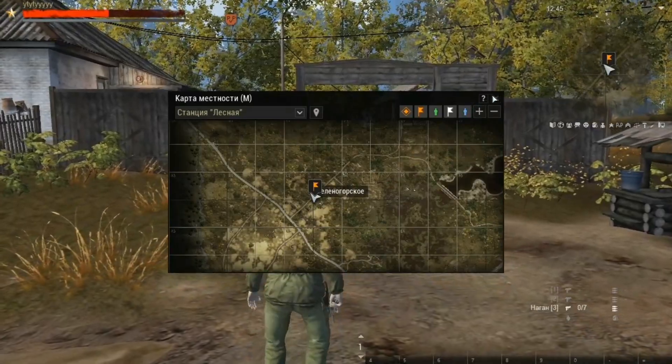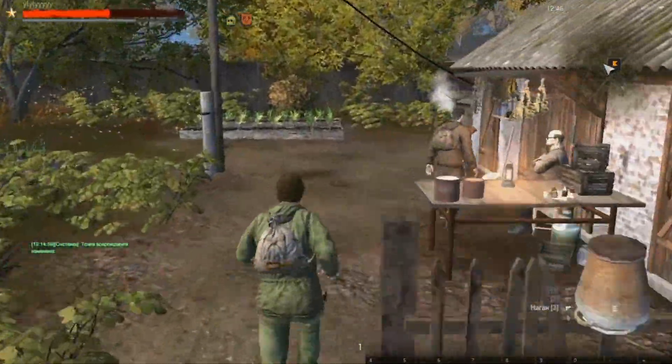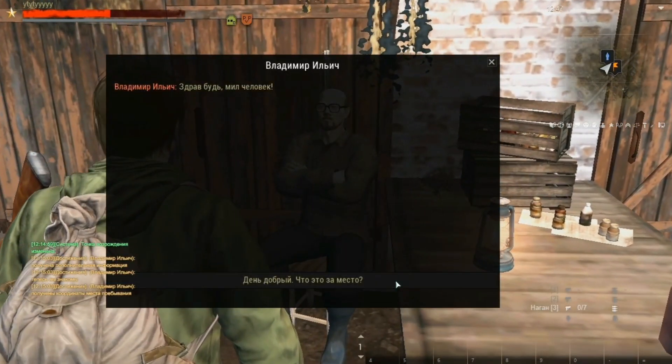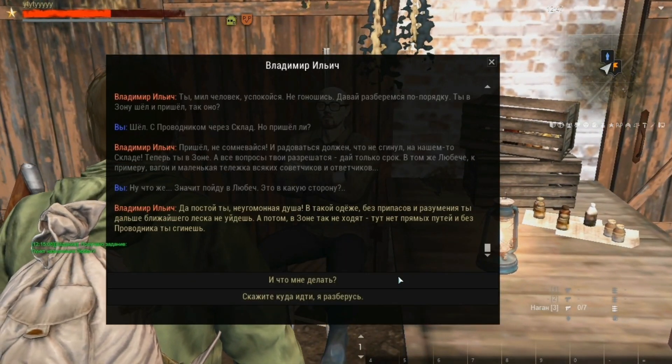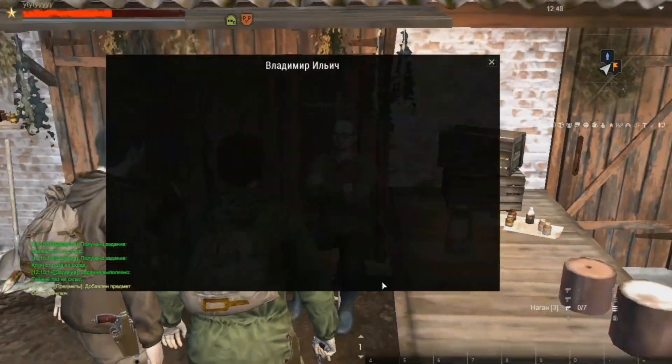In the village you need to talk to Vladimir and ask him about the way to Lubich — Lubich is the second location in the game. Ask him about the warehouse also, and he will give you a key. The super is located near Vladimir's village.